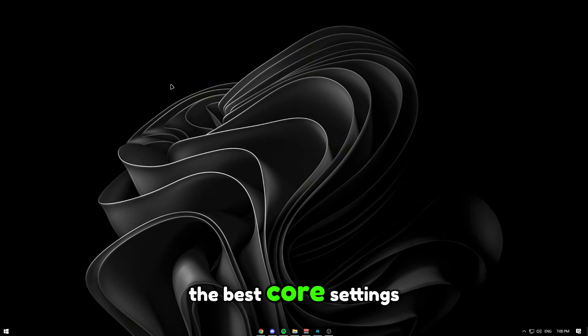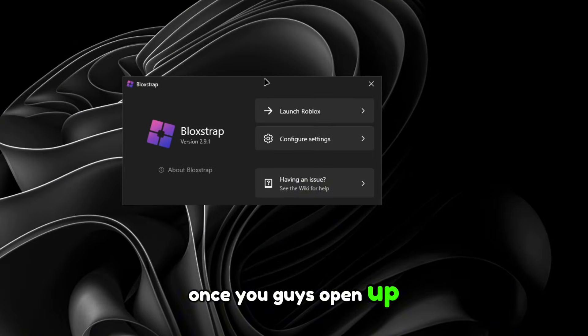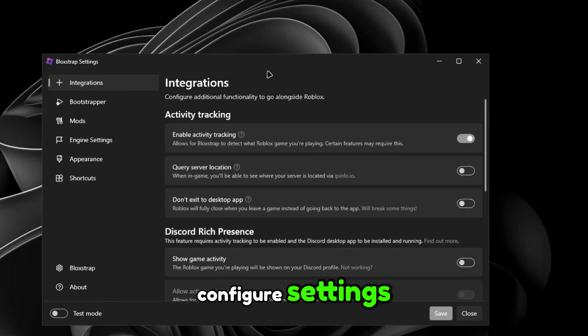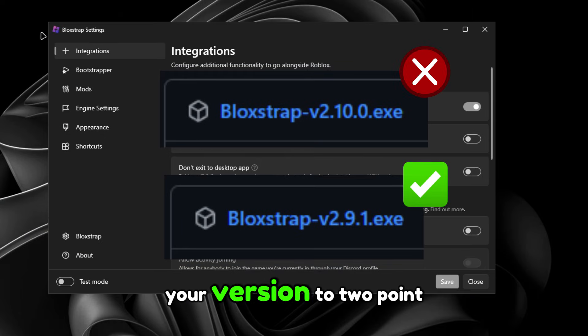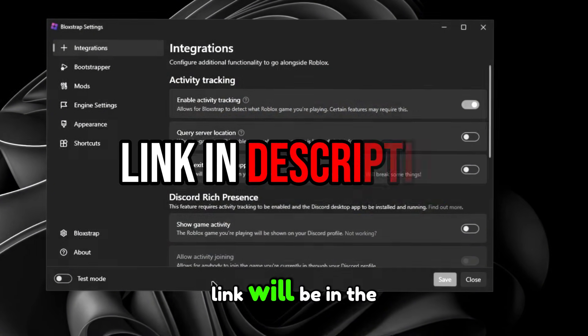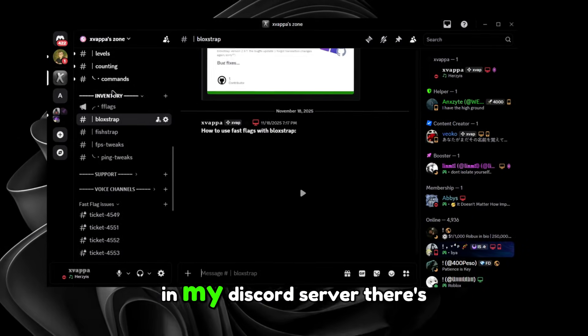Let me show you the best core settings for Block Shop. First, open up Block Shop and you'll see 'Configure Settings' — click that. When you first get in here, make sure you downgrade your version to 2.9.1. The link to downgrade will be in the description and in my Discord server.